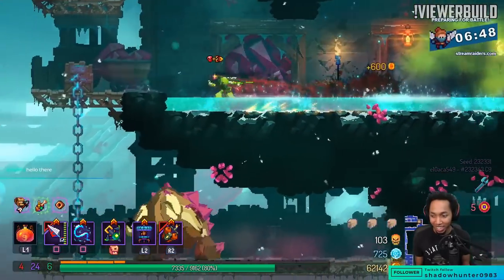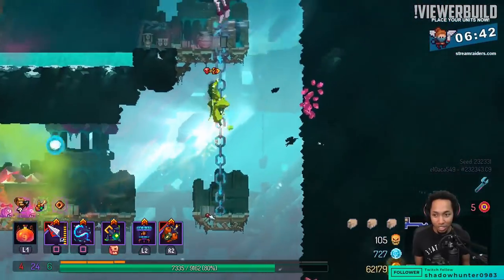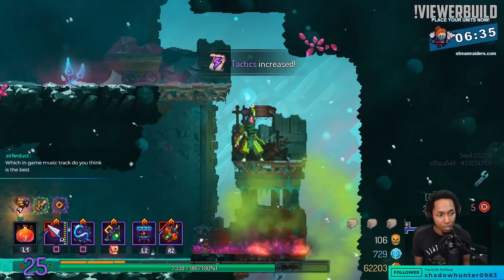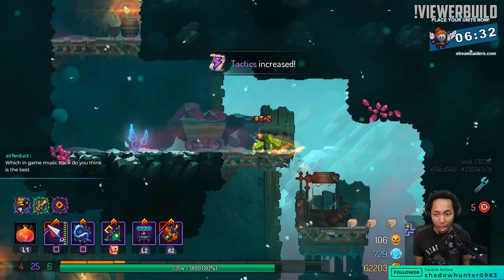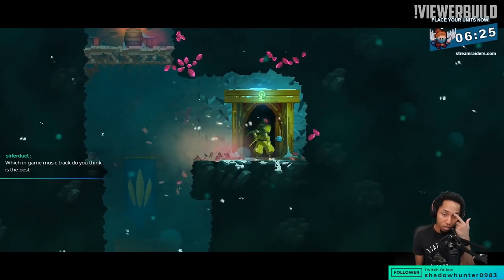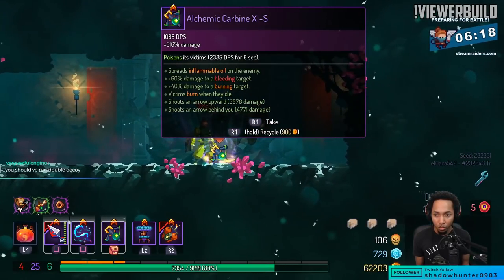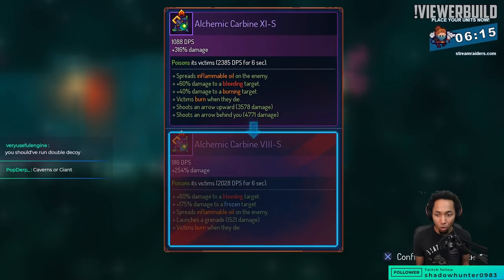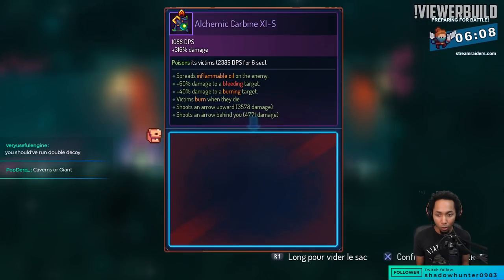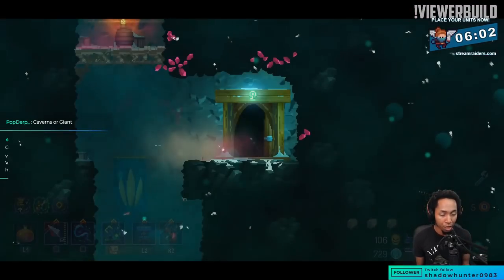I don't even want to look at that — whatever it is it's just going to tilt me. Is it possible to see the affixes on the backpack item after you pick it up? Yes — besides just going to a shop and seeing the same weapon. You can actually hard drop it by holding down R1, then you can basically look at it or play with it or do whatever you want. Oh there we go — bleeding damage spreads oil.